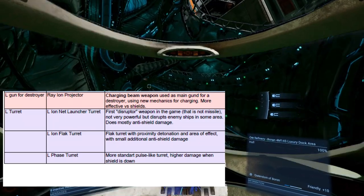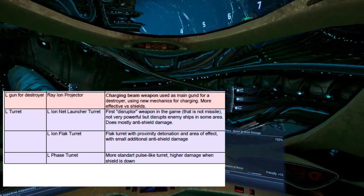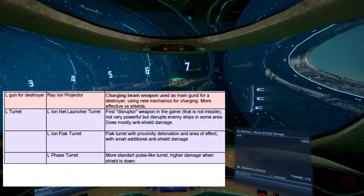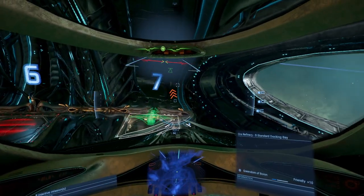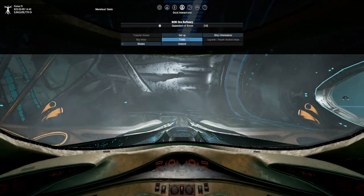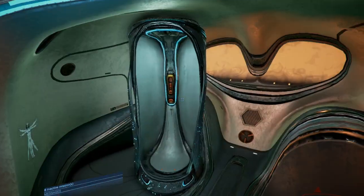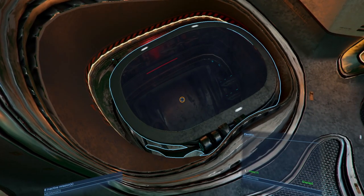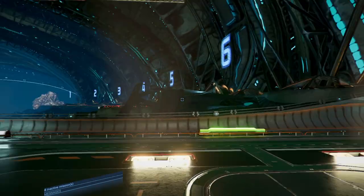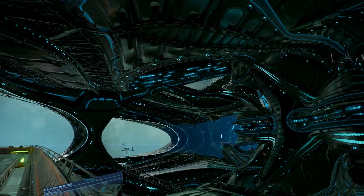Then there's the face turret — more of a standard pulse-like turret with higher damage when shields are down. So there's a theme going on with the Boron weapons: very good at ripping down shields, slowing ships down, and causing them to not be able to maneuver. This kind of matches up with Boron lore where they're not so much looking for that hard hitting weapon — they're trying to tear down shields, make it so enemies can't flee or can't maneuver. They're very dangerous weapons, and that doesn't mean they're to be laughed at, but they're not as lethal as some of the others in the game. But there's definitely a place in X4 for this, and I'm really excited to see where they take it.